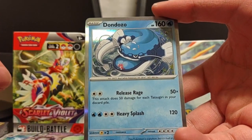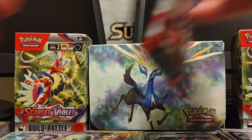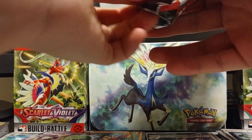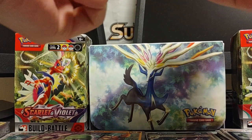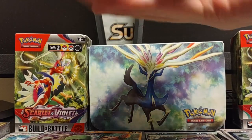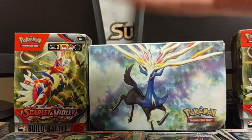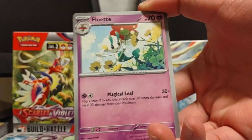Dondozo's attack does 50 damage for each Tatsugiri in your discard pile — that's a little more perfect because unlike Magikarp and Gyarados, which evolve from each other, this one doesn't even care since it's a separate basic. It's still different now that everything is holo.